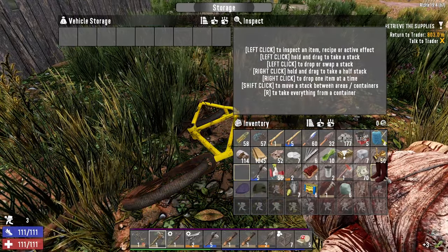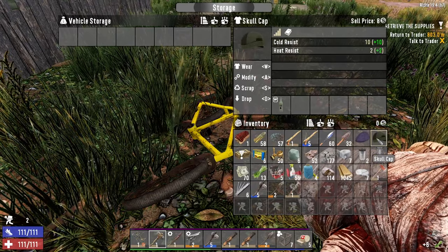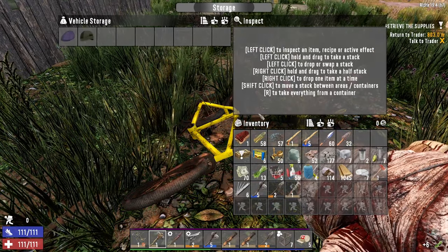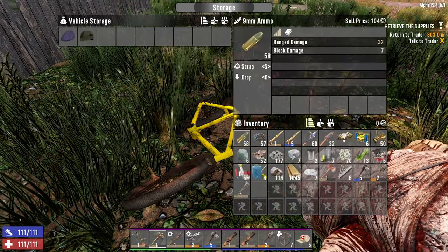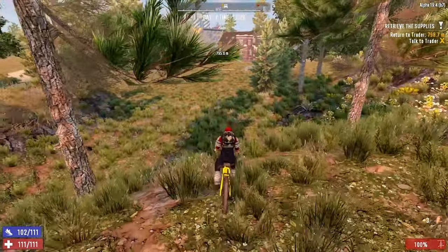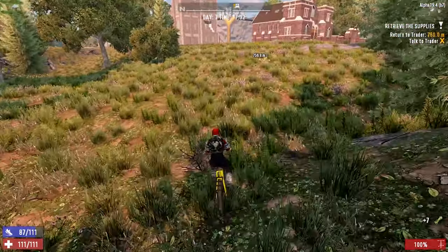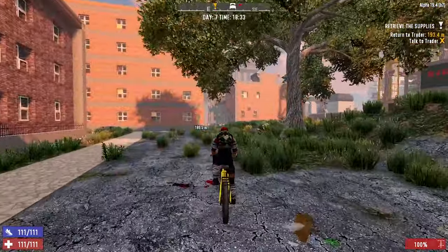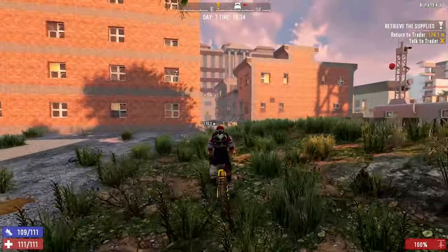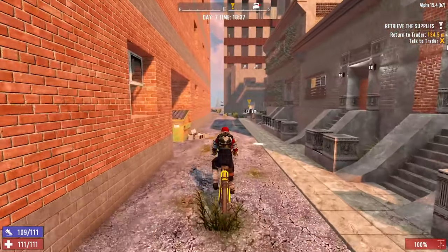We'll scrap those, and we'll scrap that other stuff. Okay let's go — it's 5:31. We can get to the trader, sell our stuff, and then get back before it's a horde night. Just heard the thunder — yep, it's definitely a horde night tonight.